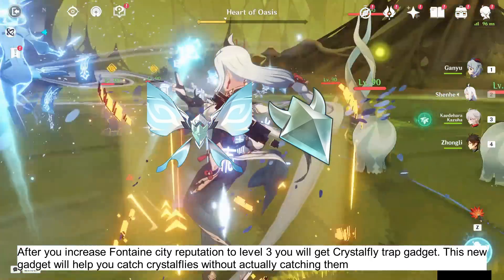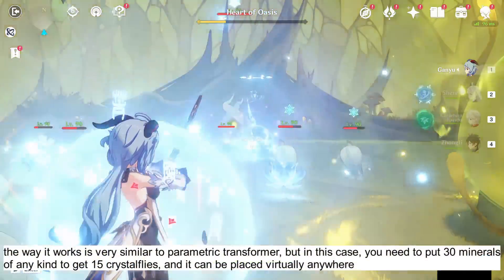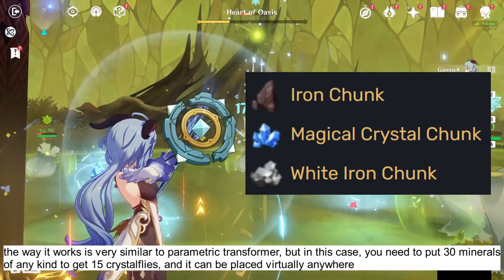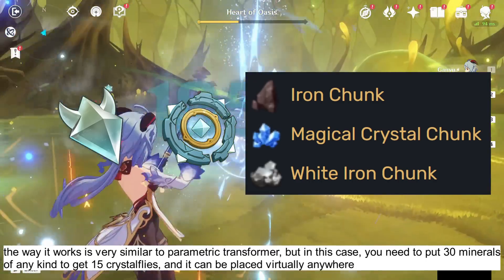This new gadget will help you catch Crystal Flies without actually catching them. The way it works is very similar to the Parametric Transformer, but in this case you need to put 30 minerals of any kind to get 15 Crystal Flies, and it can be placed virtually anywhere.